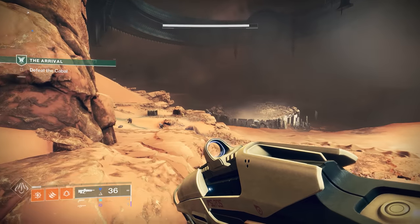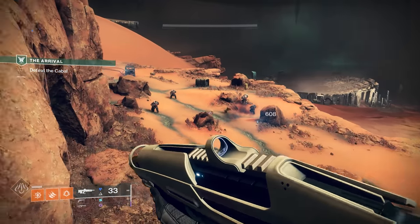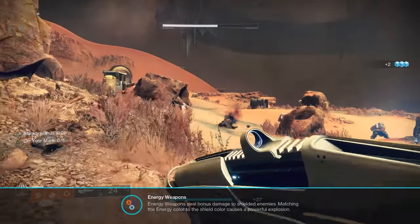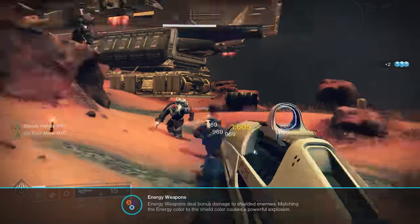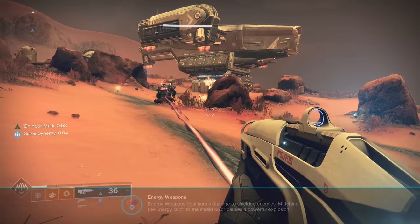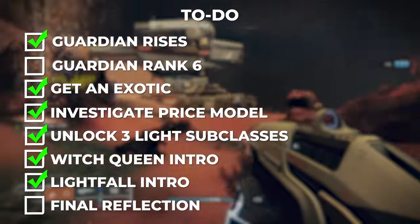I loaded into the Witch Queen campaign's free introduction mission, and apparently this was the right time to introduce me to the definition of an energy weapon. At this point I was just bewildered — I had been playing the game for like 5 hours, and it just now thinks I need to learn what an energy weapon is? I think it would have been helpful to know this earlier, given the literal hundreds of shielded enemies I'd fought so far.